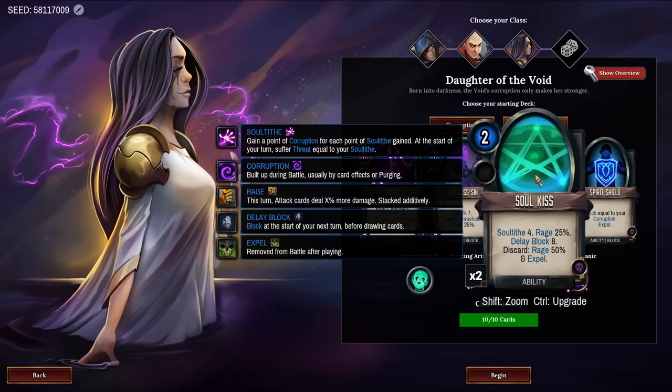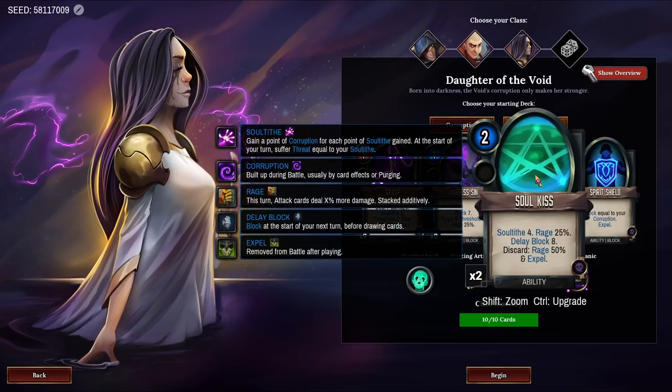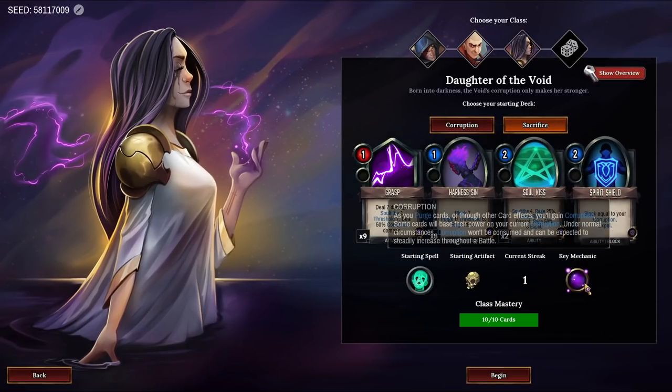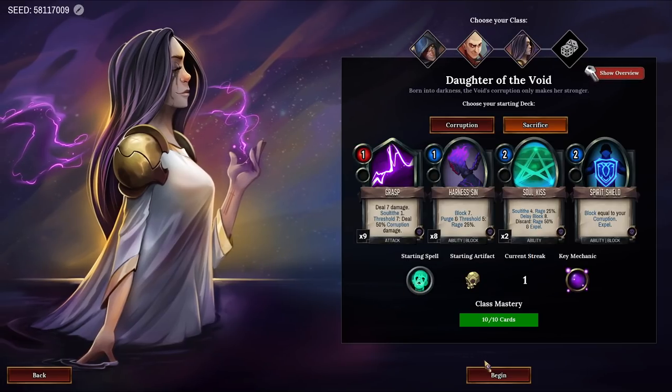Purging doesn't count as discard. If you discard Soul's Kiss, instead it will give you Rage 50% and also Expel from the deck. Upgrades to Soul Tithe 5, Delay block 10, and Rage 75%. Then the final card is Spirit Shield, which we've seen before. Our starting spell with this version is Sacrifice — 3-turn cooldown — gives you 50% Rage, and Threshold 8 to give you Deathstrike 1. Interesting.